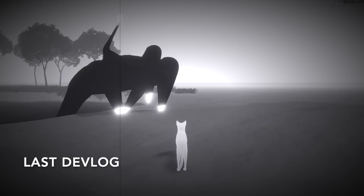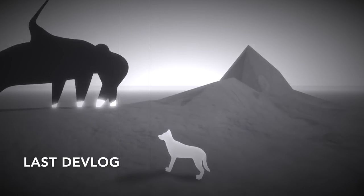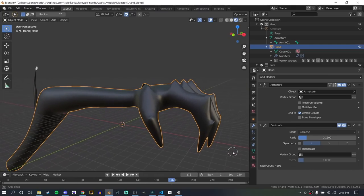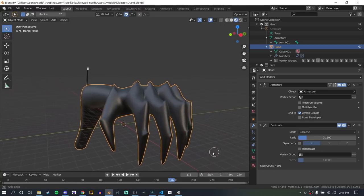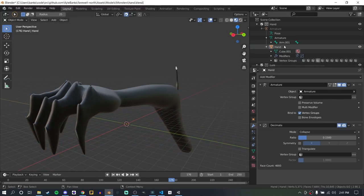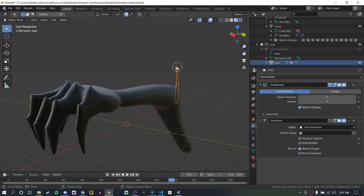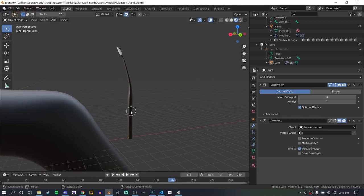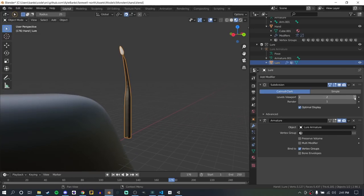Switching gears, I want to give an update on the monster shown in the last devlog. I made some visual improvements to make it a little more menacing — got rid of the white highlights, gave it a more jagged, rough look as opposed to being so smooth and polished. I also detached the lure so it's a separate object; it kind of looks like a toothbrush in Blender, but in game it doesn't look like this. The lure moving with the hand looked a little funny, so I decided to have it animate separately so the hand can move independent of the lure, and I think it looks much better.